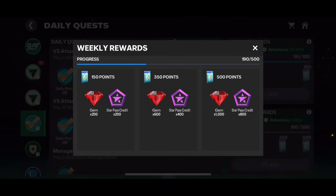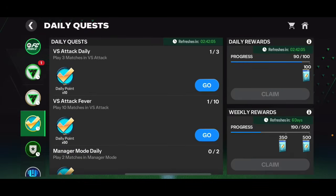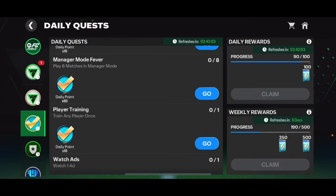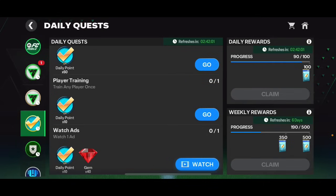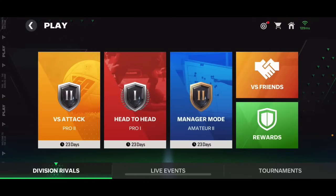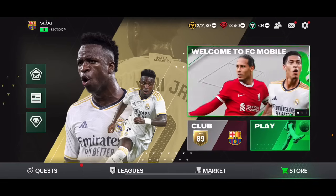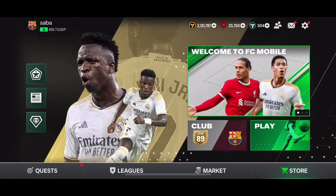You'll also get 600 and 1400 Star Pass credits every single week. There's also an option to share a photo of your quest to earn 800 extra credits — I've already done that today, so it's not showing for me. You can also get some credits by playing Versus Attack and tournament modes, but completing the daily quests is the main way to finish the Star Pass quickly.